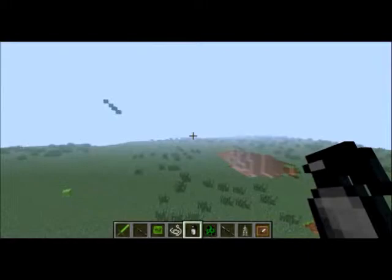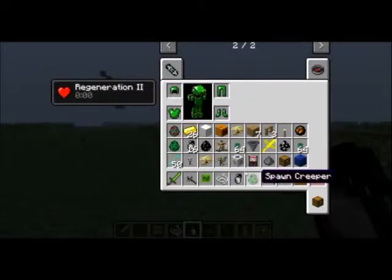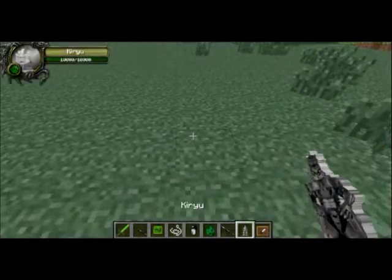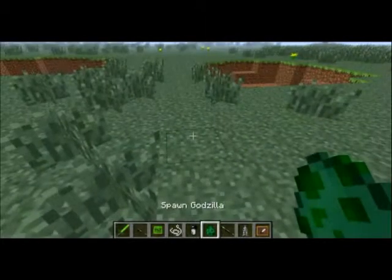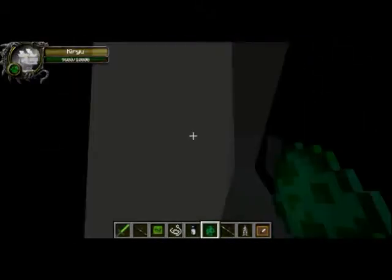Now it's time to have Kiryu fight some mobs to the death — specifically Godzilla and Burning Godzilla. Spawning good old Kiryu here. Here's Kiryu — 10,000 health. He also has his absolute zero cannon, and there is an animation for it. It will kill everything and anything that gets hit by it.